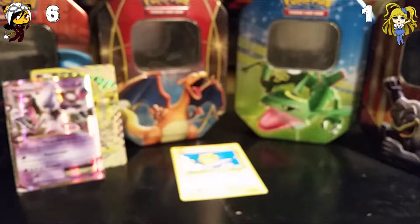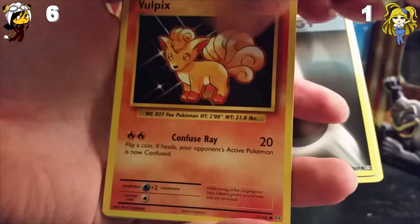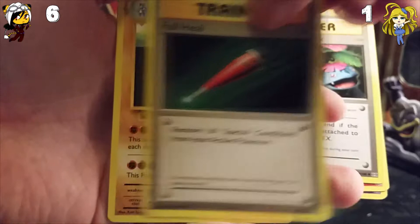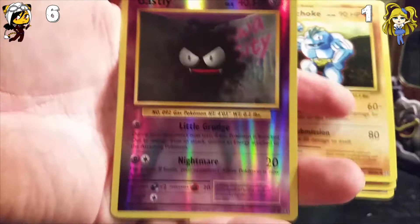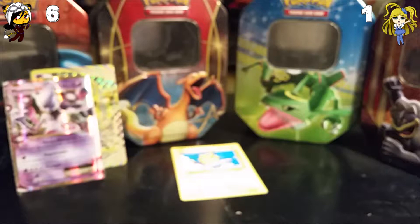And we started off with: Clefairy, another Clefairy, Darkness Energy, Vulpix, Nidoran Male, Ponyta, Venusaur Spirit Link, Full Heal, Machoke. And the rare holo is a Gastly — not a rare. And we have a Farfetch'd non-holo rare. So nothing there for me.